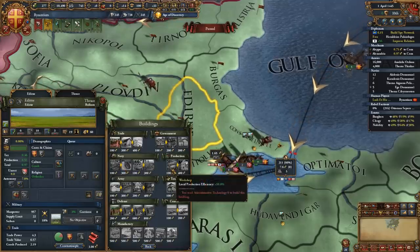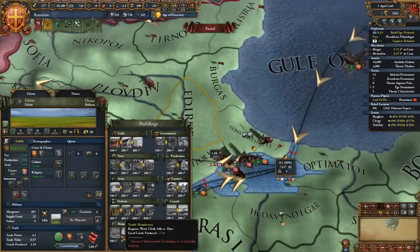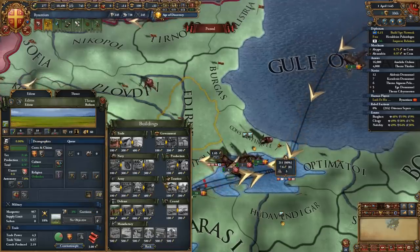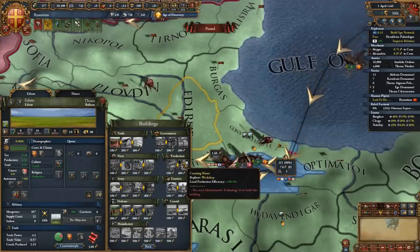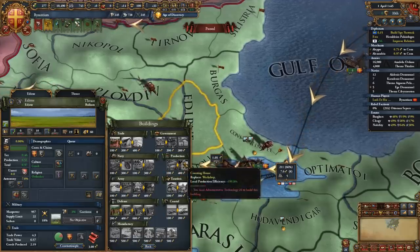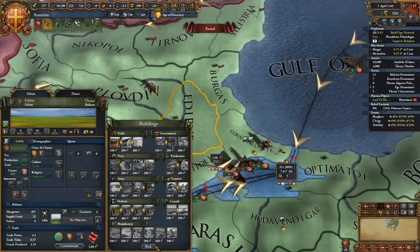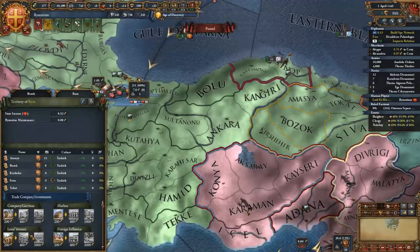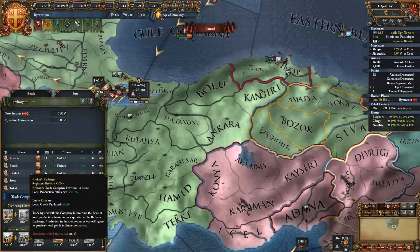There are buildings which increase base production and production efficiency. The most important is the manufactory, which gives plus one local goods produced — equivalent to 5 base production, like deving up a province five times with one building. The workshop and its upgraded version the counting house also give a 100% boost to production efficiency, so if you produce 2 cloth, you'll produce 3 with a workshop and 4 with a counting house. Prioritize building workshops and counting houses as soon as you can. In trade companies, the broker's office and broker's exchange also increase local goods produced and production efficiency, making them almost mandatory.